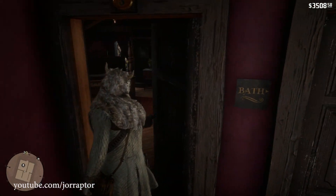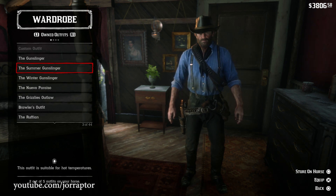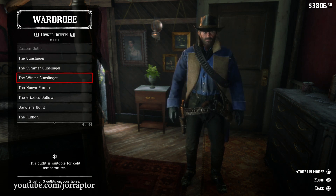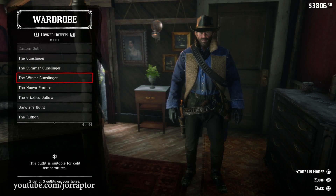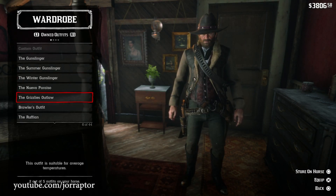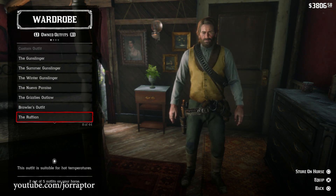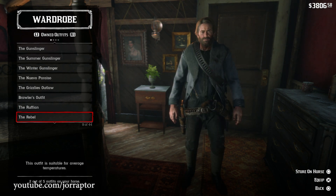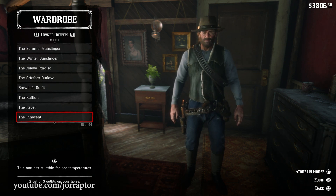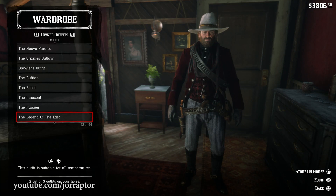There are 44 general outfits if you use this cheat early in Chapter 2. You'll first see some outfits you start the game with, one from the special edition that you only get by buying the more expensive edition of the game, and then random ones you can buy in stores around every town, including some without a hat. You'll then see the Innocent outfit and the Legend of the East outfit.